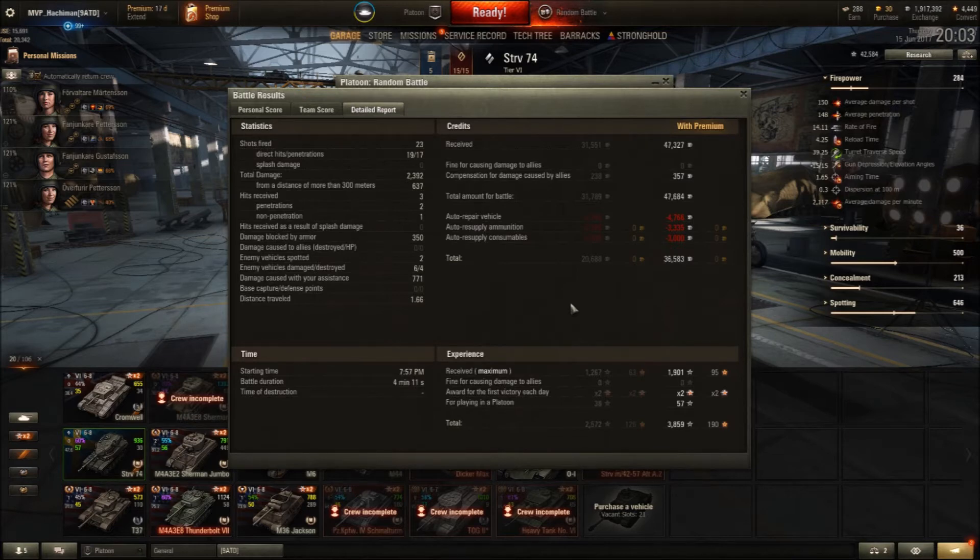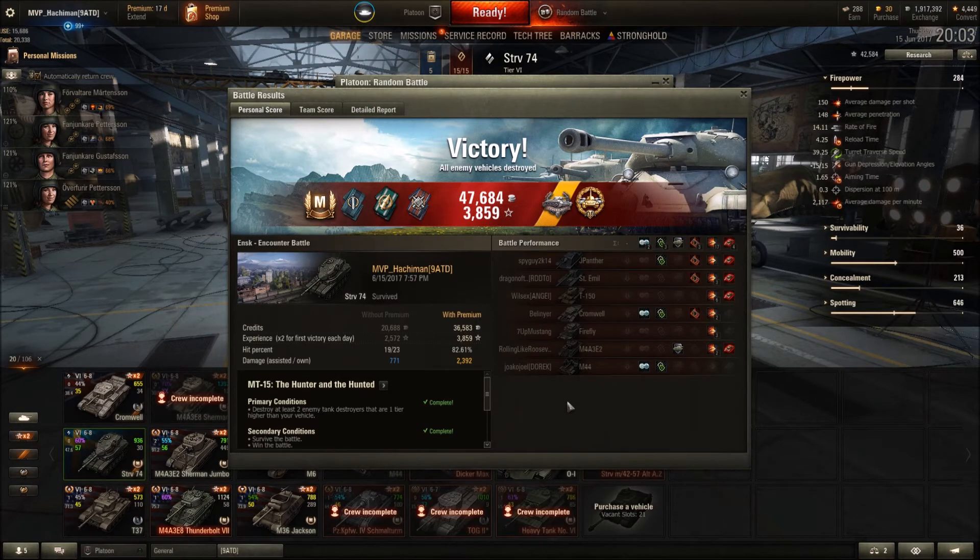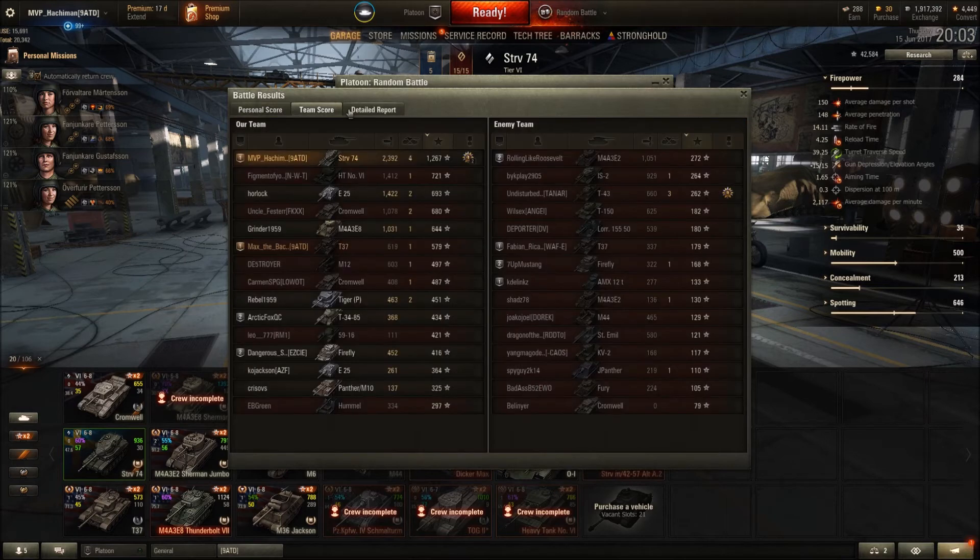So I go back to the main screen and it's sitting right there in front of me. Look at the bottom left: MT-15 complete with honors. This is MT-15 for the T-55A. I completed MT-15 for the T-55A a year ago — it was the first mission number 15 for the third tank that I had completed. I completed it in the Jumbo, but I didn't complete it with honors because I didn't survive. You had to kill two tank destroyers at least a tier higher, do 2,000 damage to tank destroyers, survive, and win. I did everything but survive.